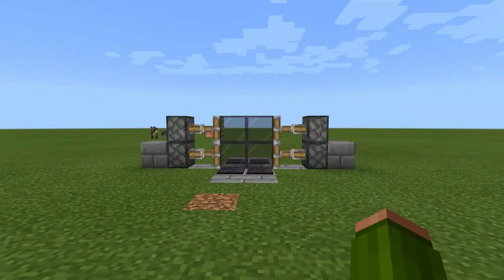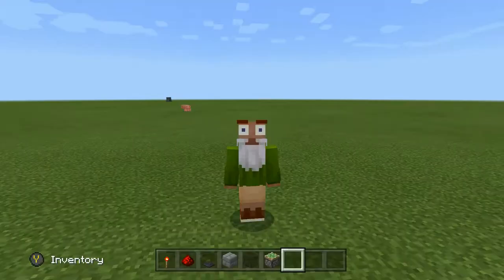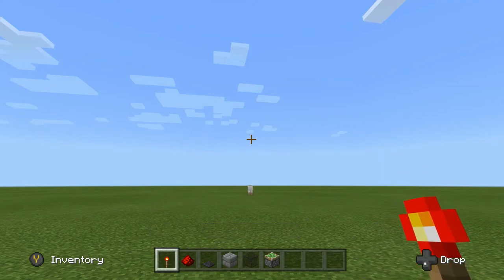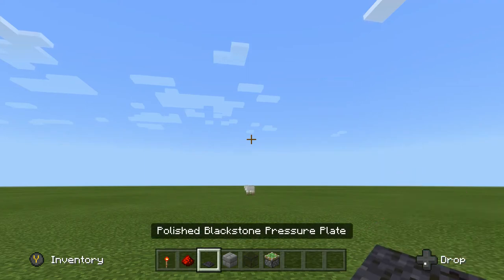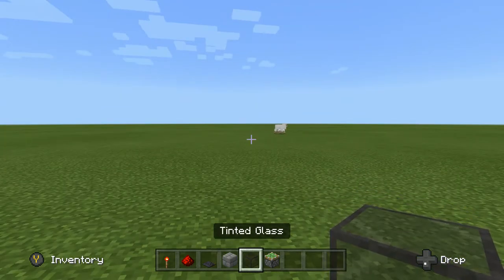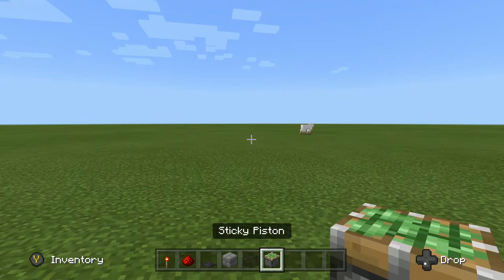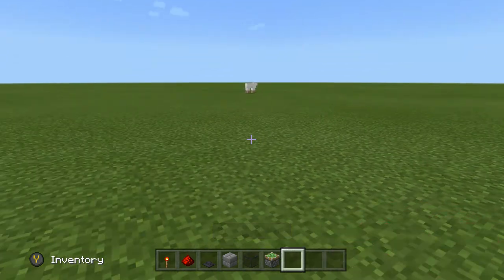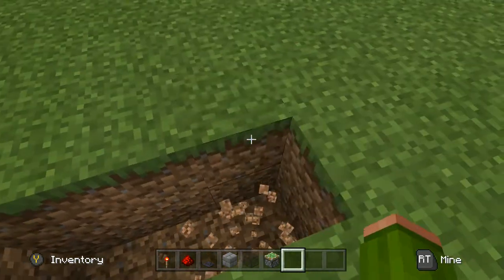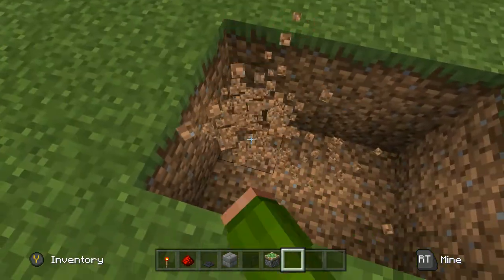Let's get right into the video. For this build, all you're going to need is a redstone torch — well, two actually — some redstone, a pressure plate of your choosing, the block of your choosing, glass of your choosing, and four sticky pistons.